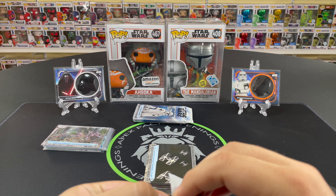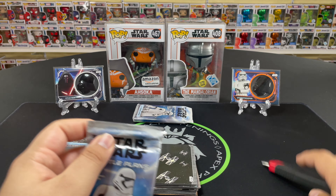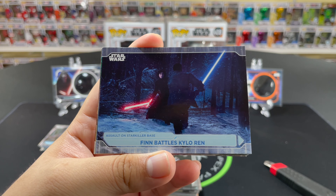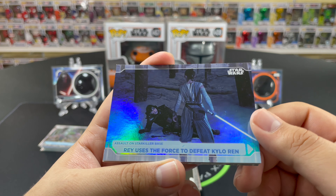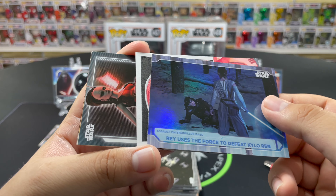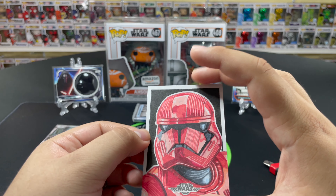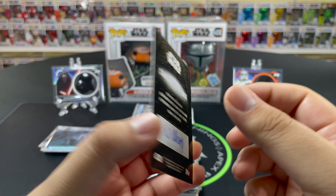Almost the last pack — magic time. I'm just going to cut this one because the packs are not cooperating today. Finn battles Kylo Ren — not a bad battle actually — and Rey uses the Force to defeat Kylo Ren. Nice little refractor there, we'll sleeve that one up.